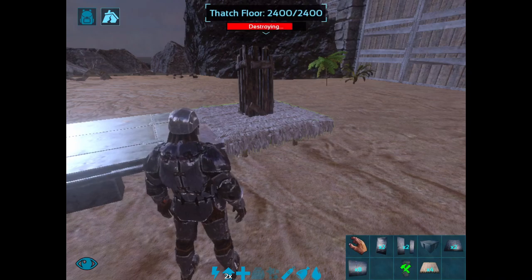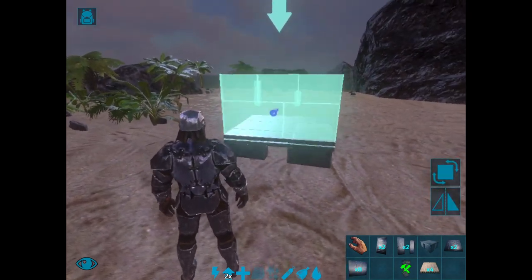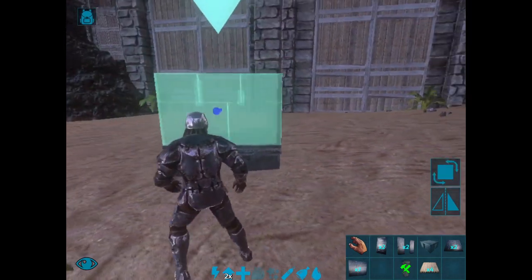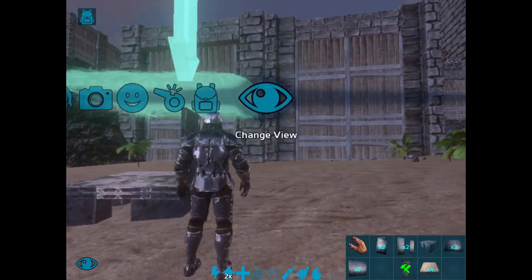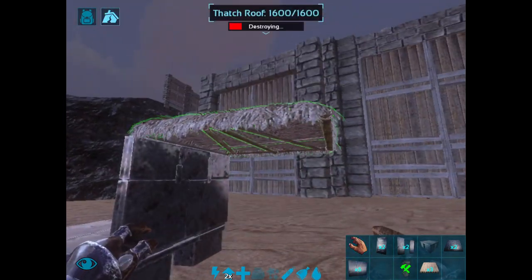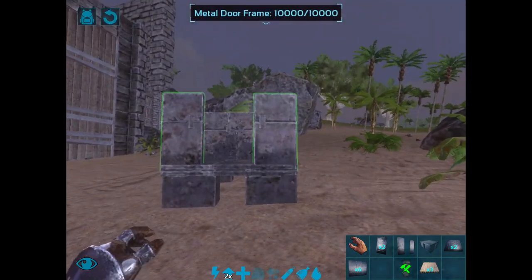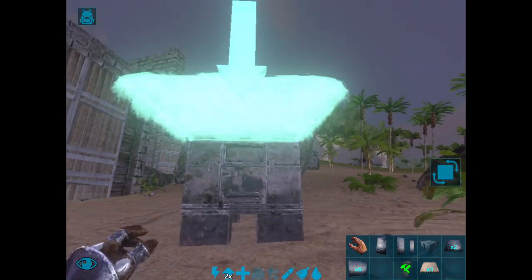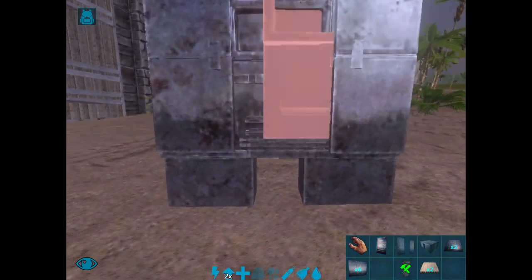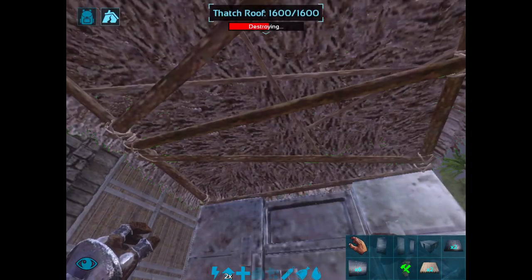For the walls: since I doubled up the foundations you can already double up the walls. But if you haven't doubled your foundations, what you can do is place a thatched roof over the wall and then place another wall right next to it — that's how you double up the wall. For the door it's basically the same but slightly different: place your door frame, place your door, then place the thatch. Then place another door frame, but you can't place the second door until you open the first door. Then get rid of the thatch roof and you have your doubled-up doors.